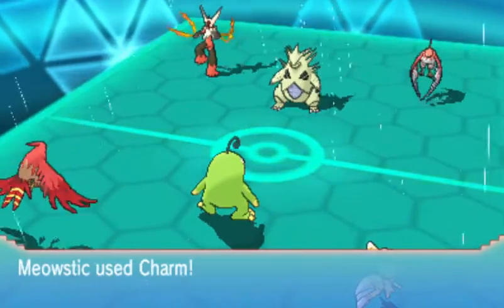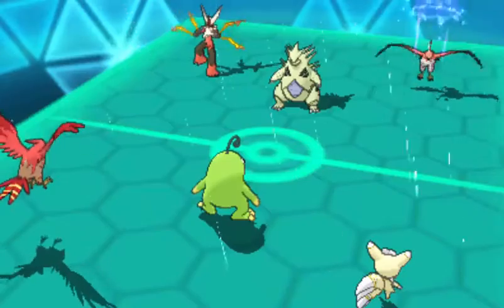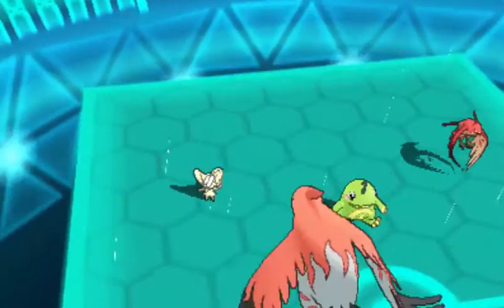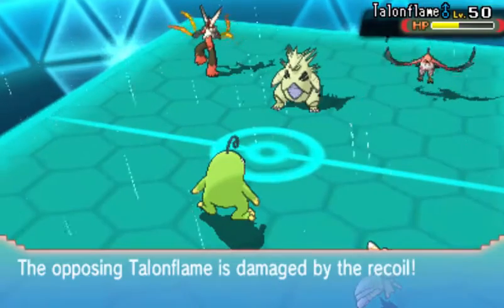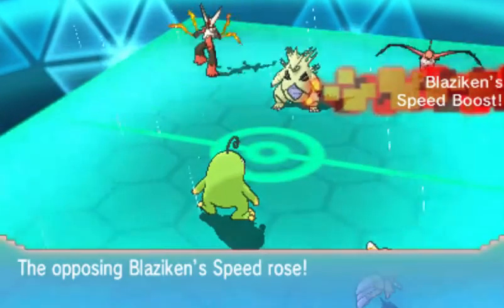I go for Charm on his guy — this is huge. Being able to lower the attack on that Talonflame is great. But this is where I found out that you can attack all the way across the field in Triple Battles — totally didn't know that. The Charm attack drop wasn't really necessary because I was pretty much on the last leg anyway. No Tailwind anymore, and that sucks because of that Speed Boost.